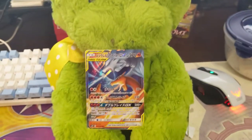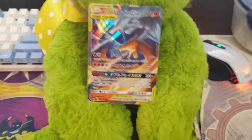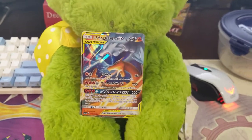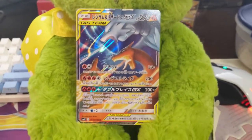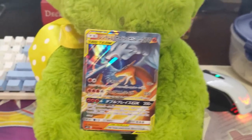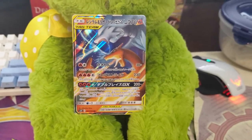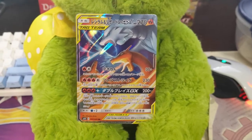As promised, we are going to be giving away this Reshiram Charizard Tag Team GX from the Double Blaze set. This card will be released in English in Unbroken Bonds in May. To enter this giveaway you have to be a subscriber to the channel, hit that like button, and post a comment about what card you are looking forward to the most in Unbroken Bonds. We'll announce the giveaway on the 20th, the same time as the Ultra Shiny pack announcement. Stay tuned to see which lucky subscriber gets each of these prizes.